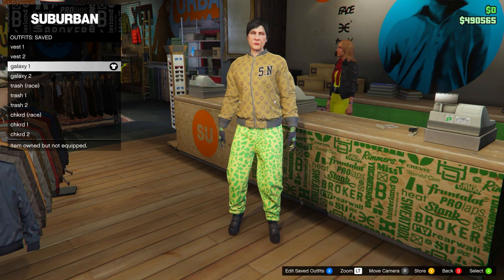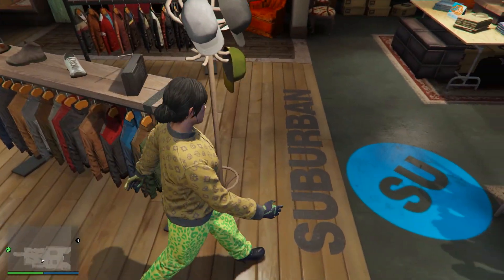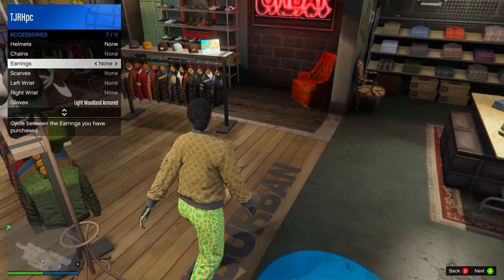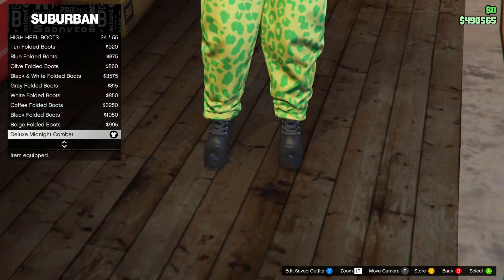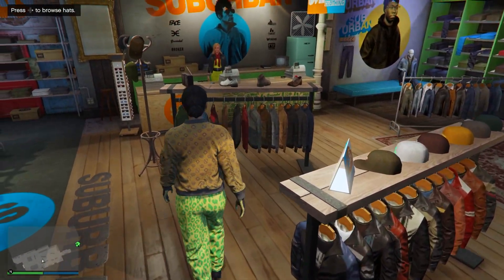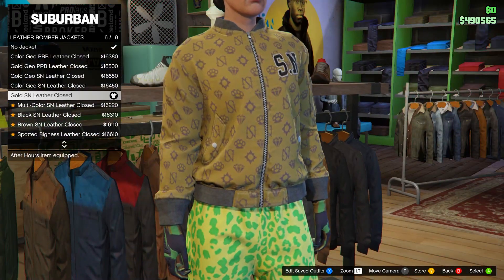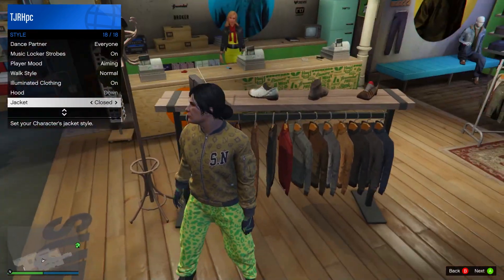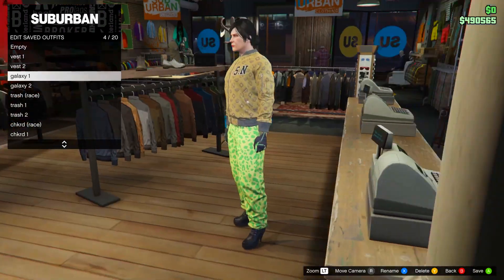Now moving on to the pink galaxy, which also consists of two different outfits. For the first one, keep the pants the same but take off your B&W deco earrings. Equip the light woodland armoured gloves. Then go to shoes, go on high heel boots, and equip the deluxe midnight combat boots. From here go on to tops, head down to leather bomber jackets, and go for the gold SN leather closed. If it's open, you'll have to close it using your interaction menu — go to style, jacket, set it to closed. Save this in slot number four and name it galaxy one.